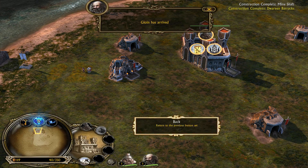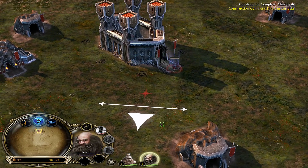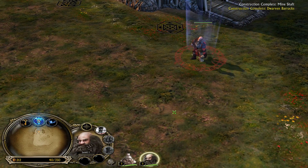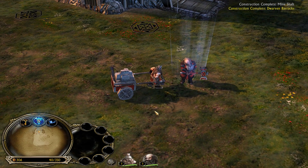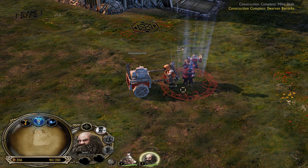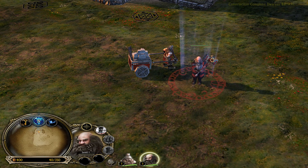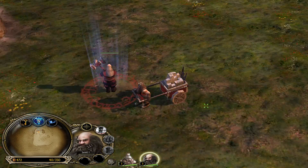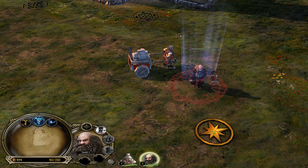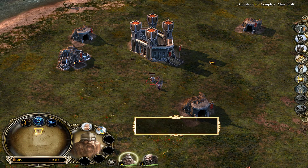I'm so used to having King Brand — of course that's a Rise of the Witch King thing. Here is Gloin. He looks very similar to before but way better. Look at his hammer — oh, he looks amazing. Gloin looks great; he's got quite the mustache and beard.